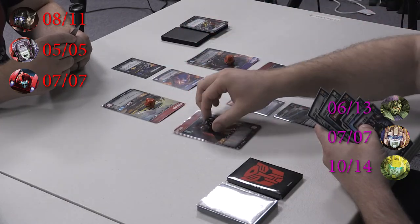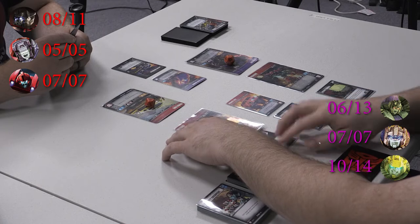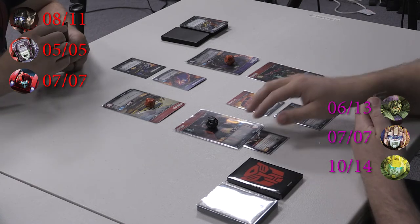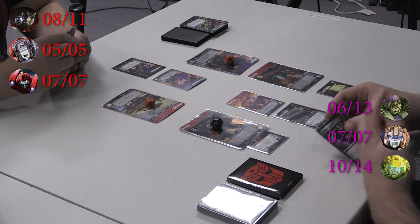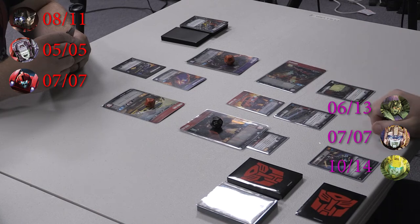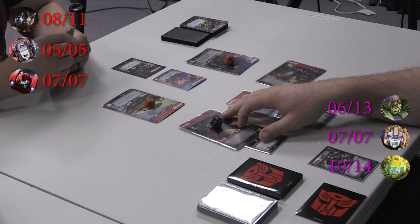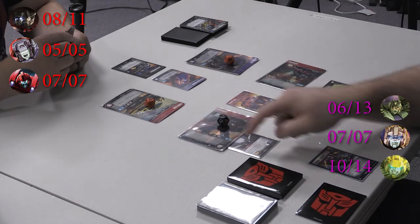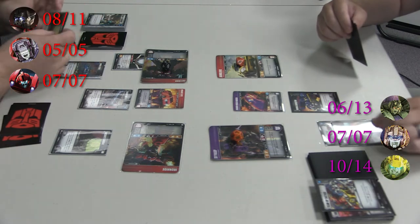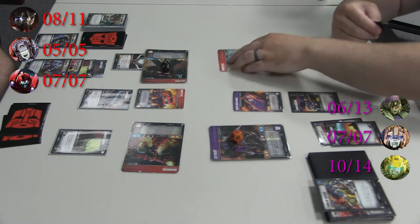I'm going to flip Inferno. I'm going to put a Matrix of Leadership onto Inferno — he's not a leader, so he doesn't get the benefits other than the plus one attack. I'm going to heroic team up: tap Ironhide and add its attack total to Inferno until end of turn. I'm going to swing at Bumblebee with Inferno — he's attacking for eight, nine, plus four, so thirteen. Blocking three. That's enough — see you later, Bumblebee.